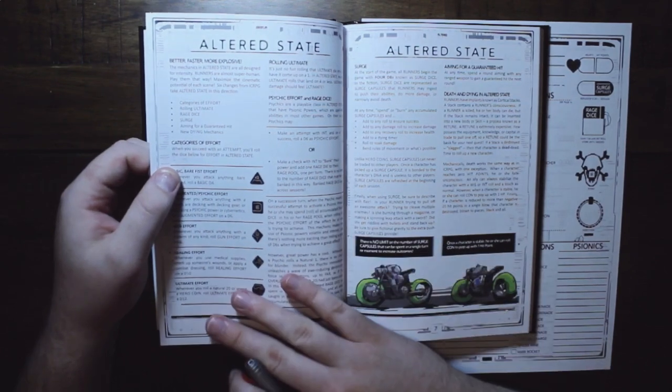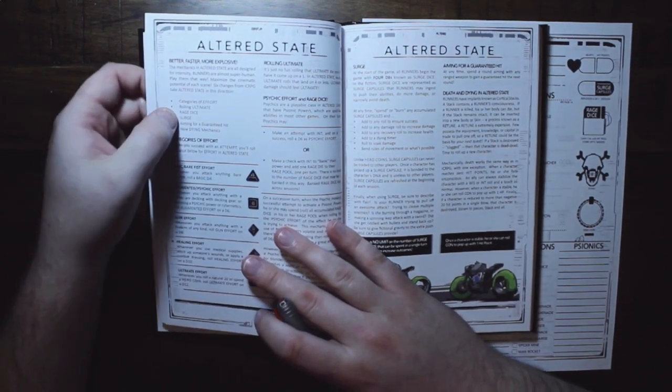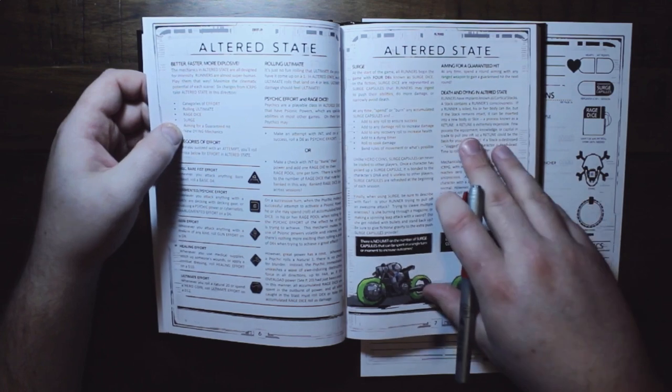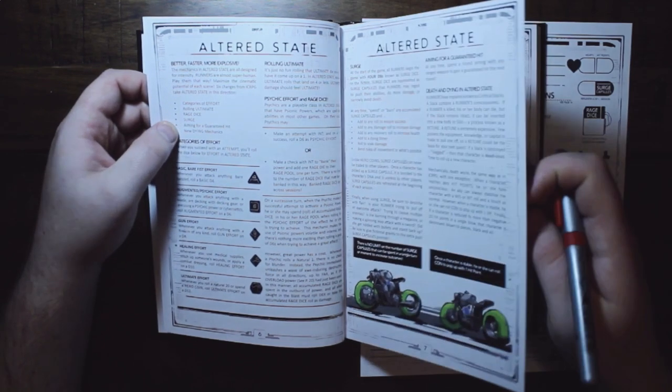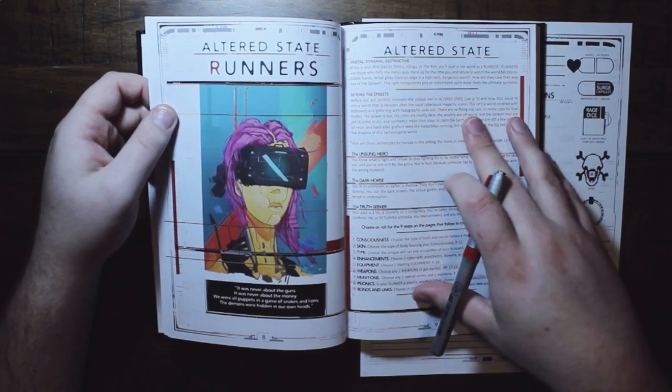It includes different rules than your classic ICRPG — different effort dice, rolling ultimate has some extra rules, rage dice, surge dice, things for aiming, things for dying, stuff like that. So it kind of changes up ICRPG to highlight the flavor of cyberpunk.